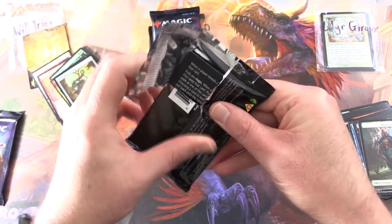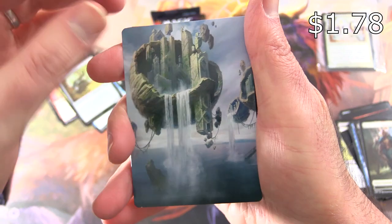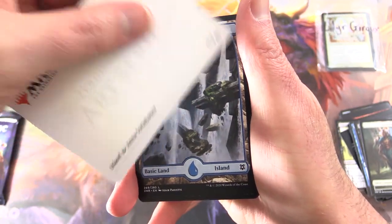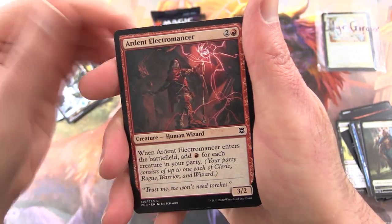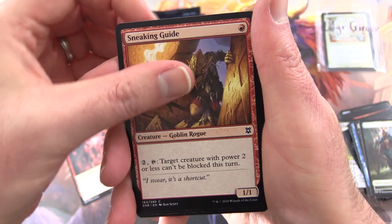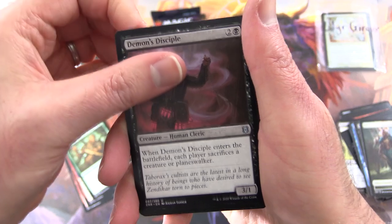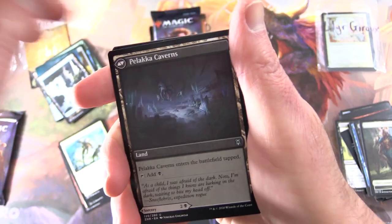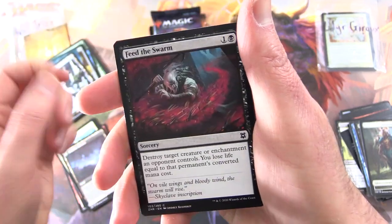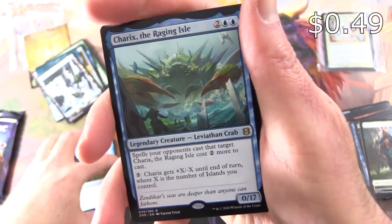Set booster again — can we get another signed art card? Chances are not great. We get an Island, another Island. Ardent Electromancer, Sneaking Guide — Creature Goblin Rogue — Expedition Champion, Dauntless Survivor, Demon's Disciple, Attended Healer, Palaka Predation. On the other side: Palaka Caverns, Feed the Swarm, Deliberate. And the rare is Chariqs, the Raging Isle — for 4, whenever an opponent casts a spell that targets Chariqs, it costs 2 more to cast. You get +X/-X until end of turn where X is the number of Islands you control.